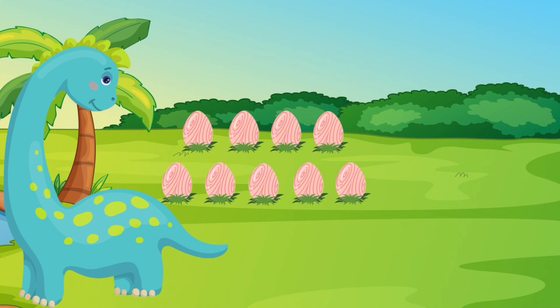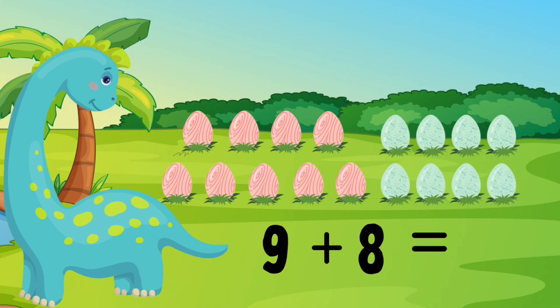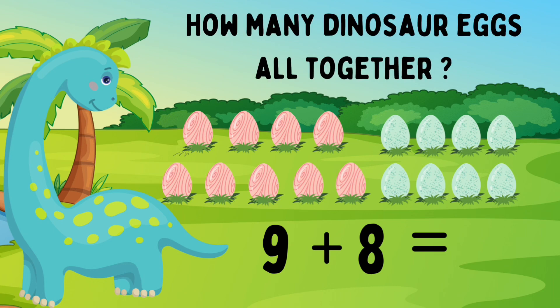Dino has nine pink eggs. She also has eight blue eggs. Nine pink eggs plus eight blue eggs. How many eggs does Dino have in total? Let's count: one, two, three, four, five, six, seven, eight, nine, ten, eleven, twelve, thirteen, fourteen, fifteen, sixteen, seventeen. Great job! Dino has seventeen eggs. Nine eggs plus eight eggs equals seventeen eggs. You're doing it!